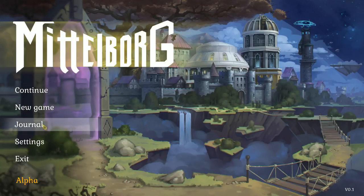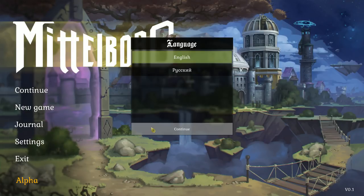There's continue, new game, journal, and settings. Under settings, there's nothing else but language, so there's no way to adjust the volume or screen resolution from here. The game runs on Unity, so you will be able to adjust screen resolution, toggle full screen, and adjust the graphics quality via a separate window pop-up before the game launches. But you cannot do it in-game.